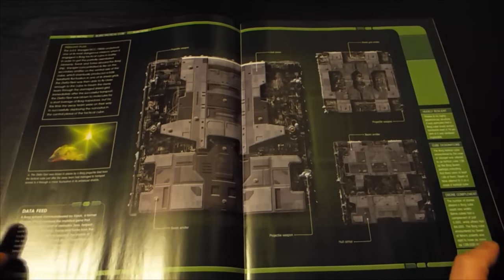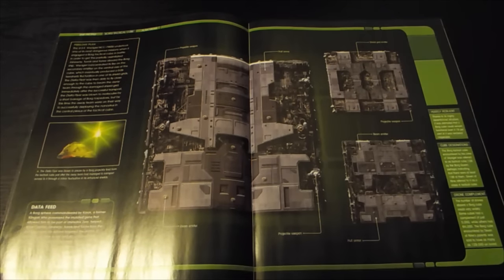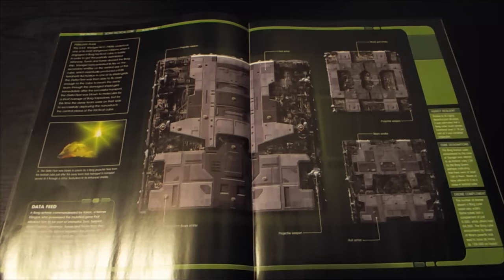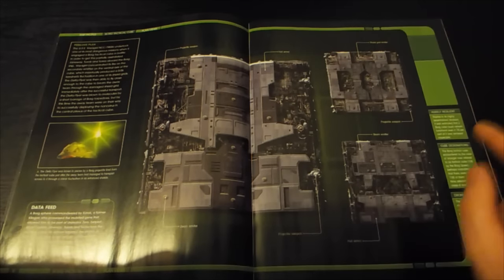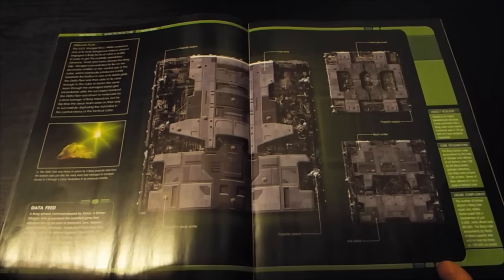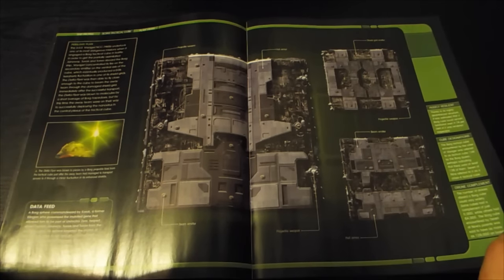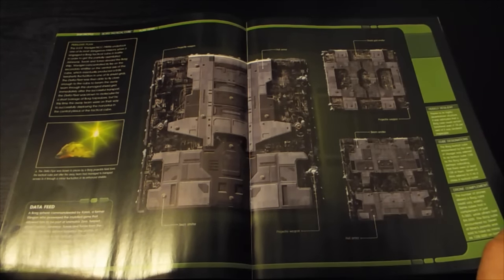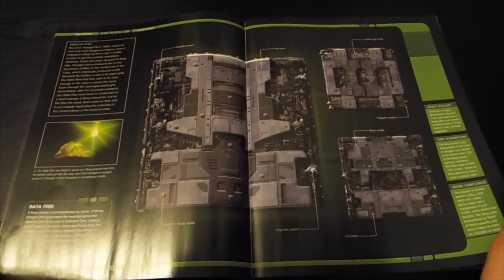There is the vessel itself — the actual vessel. All the Borg cubes ran on nuclear power. There's a projectile weapon, beam emitter, more projectile weapon, all armour. Drone complement: the number of drones aboard a Borg cube could vary wildly — some cubes had a complement of just 5,000 while others had 64,000. The Borg cube encountered by Seven of Nine's parents was said to have as many as 129,000 on board.